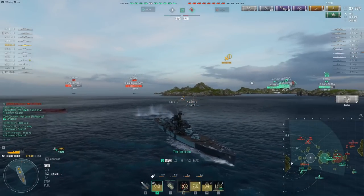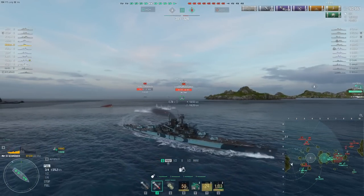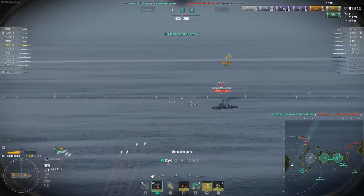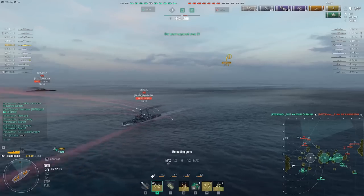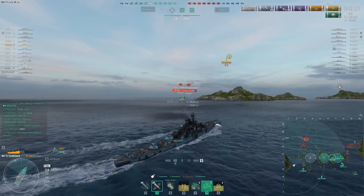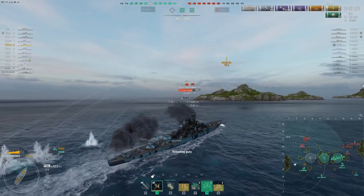Speed Boost coming back in 27 seconds. There's a Neptune — we can do some damage with AP. 8k on the Neptune, not too bad. We don't really want to be open-watering too much because of their Pomern and both are spamming HE at us, which means fires. Fires on this thing do a lot of damage — you can take 60-second fires because it is a large cruiser.